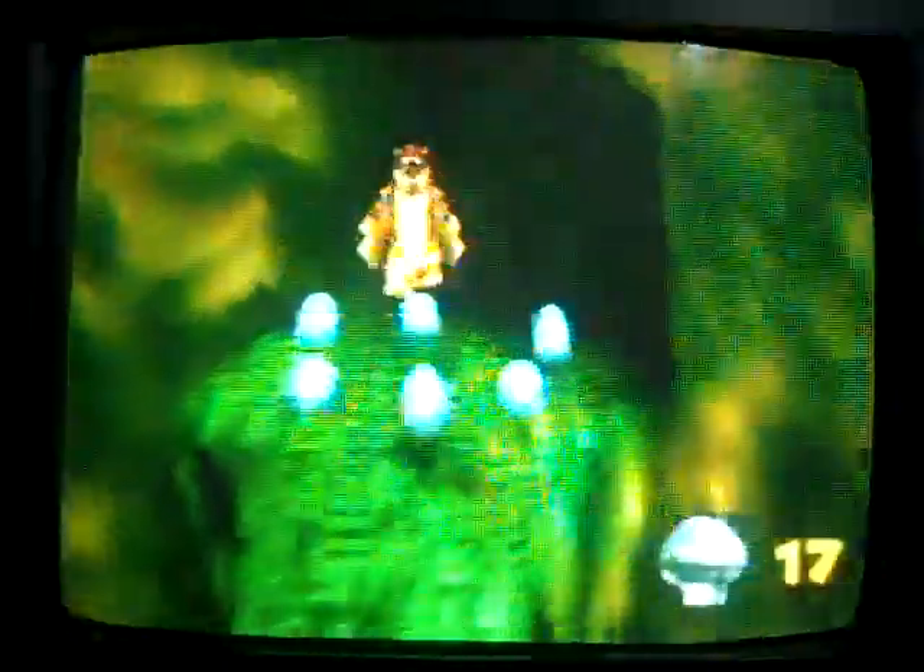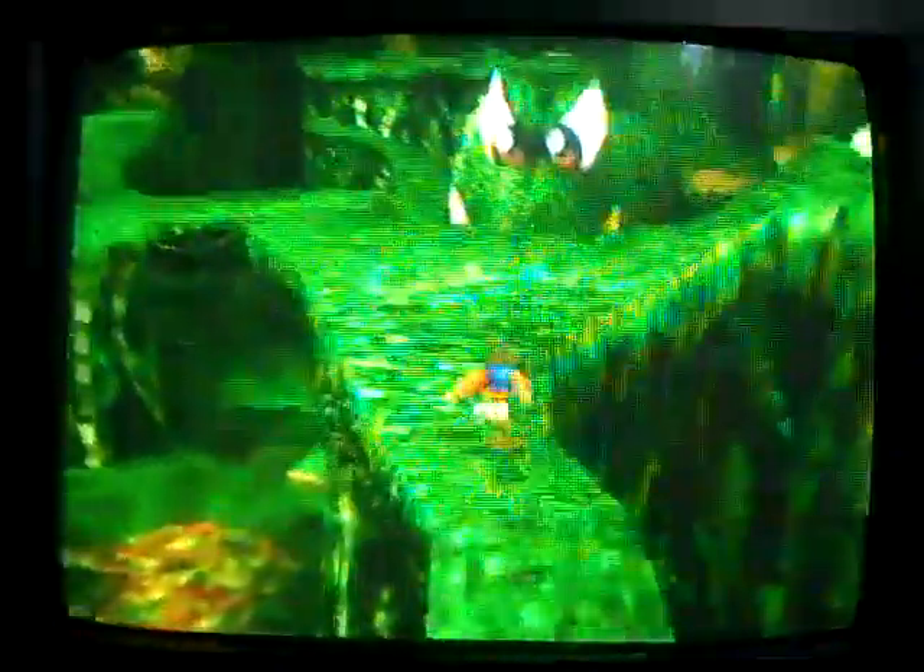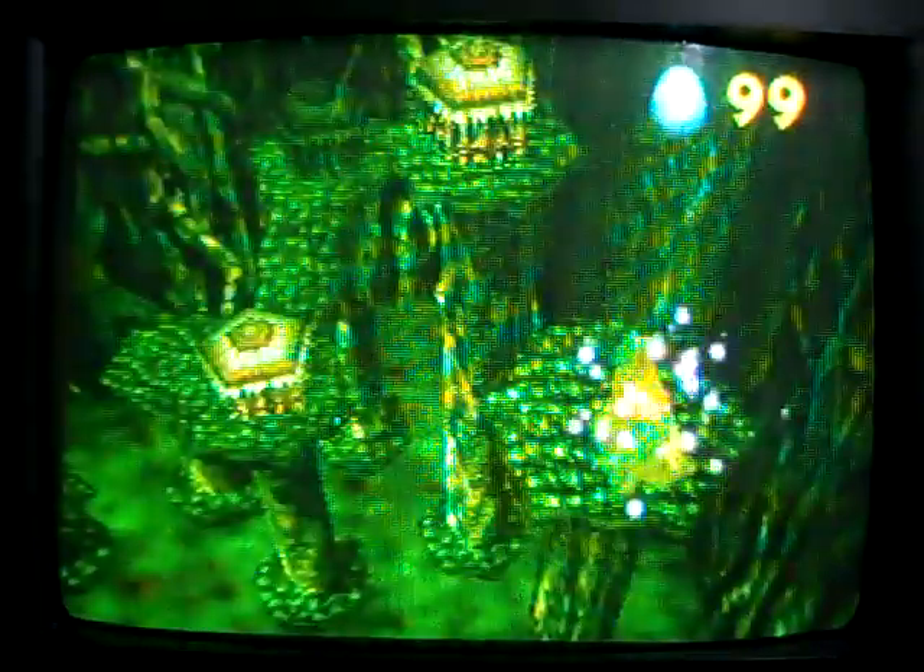Anyways, there's a jiggy back there. Go through here. Go up here and get a Mumbo token. And there's another one of these crocodile dudes — Croctus. Can't say they dislike him. He'll appear up there, which we'll be heading to next.